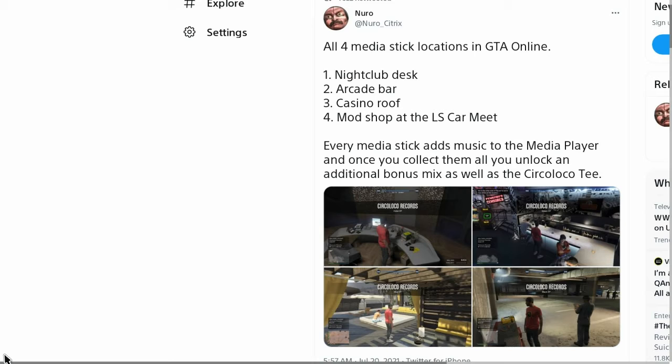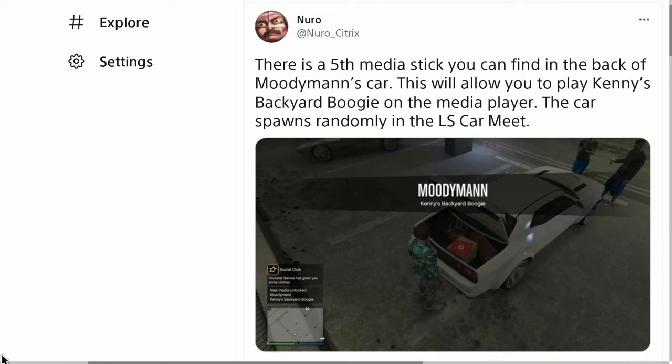Starting off with something light for those who might not get the memo — this is going to contain unreleased content. Starting off with the four media stick locations, there's actually a fifth one as well. There's one at the nightclub desk and then the arcade bar — those two require being in the property, and you would have to actually own it. There are also a couple in public hangout spots: the third one is on the casino roof, and the fourth is at the mod shop area at the LS Car Meet.